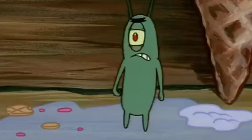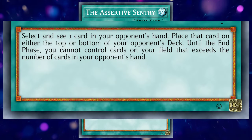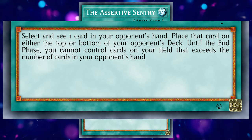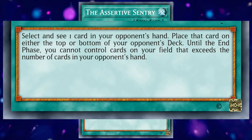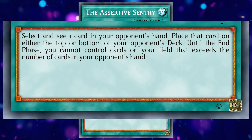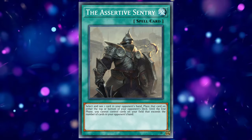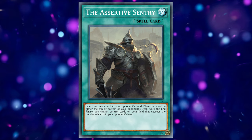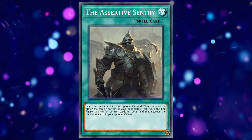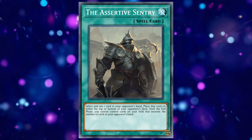The Assertive Sentry. This retrain is another normal spell card. Select and see one card in your opponent's hand. You can place that card on either the top or bottom of your opponent's deck. They say knowledge is power, but we're capping it. Until the end phase, you cannot control cards on your side of the field that exceed the number of cards in your opponent's hand. Notice the lack of a hard once per turn — I don't feel it's needed. If you open three going first and can present an end board of only two cards having only two cards to make it happen, go ahead and play that game. But when your opponent is able to search back all the cards you return to their deck and then some, don't come crying to me or your mother because we're both very busy.